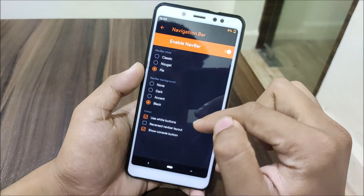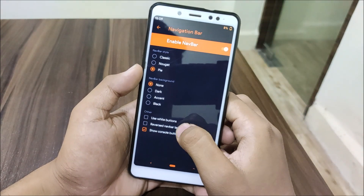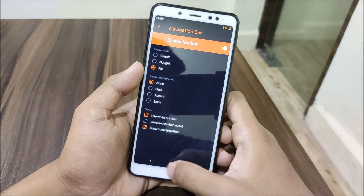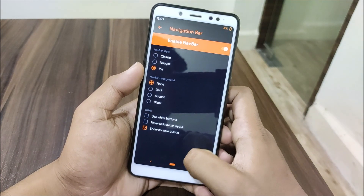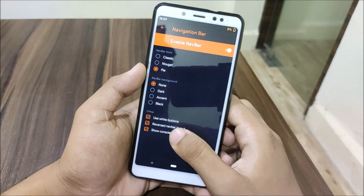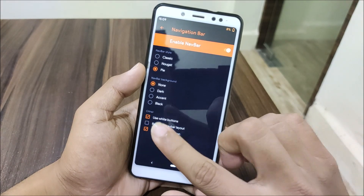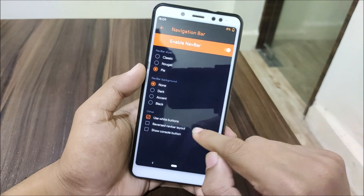You can change the dark accent or black navigation bar background — I chose none. Then there's white buttons using the accent color, which works on the accent color for all white buttons. We also have reverse number layout for right-handers, and a show console button option if you want a console.